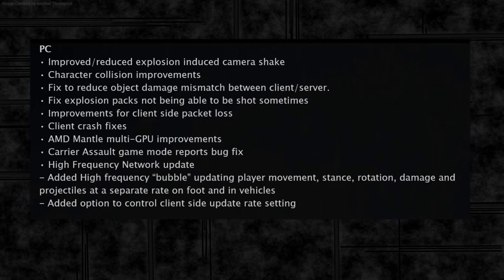We've got reduced camera shake from explosions, character models not clipping through each other anymore, a reduction in the mismatch of damage between client and server, a fix for explosives not blowing up when you shoot them, improvements for client-side packet loss, client crash fixes, and AMD Mantle multi-GPU improvements.